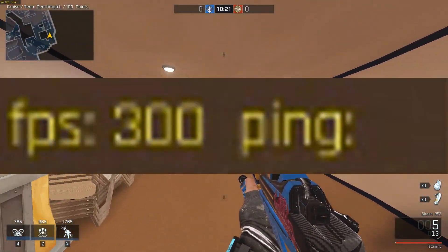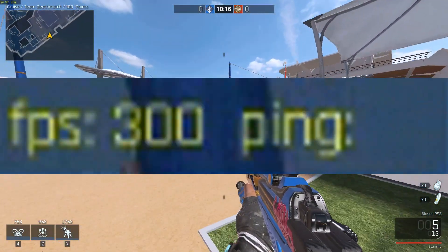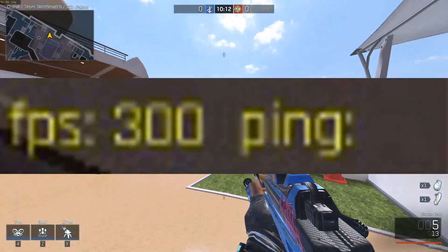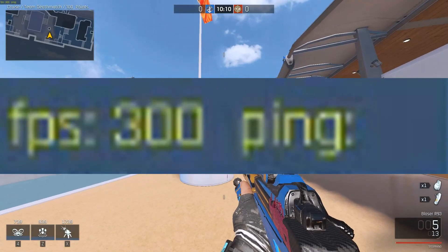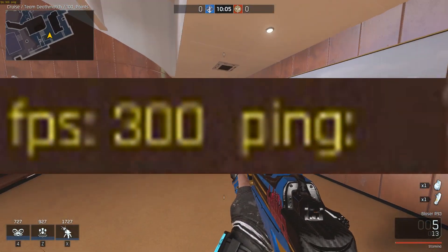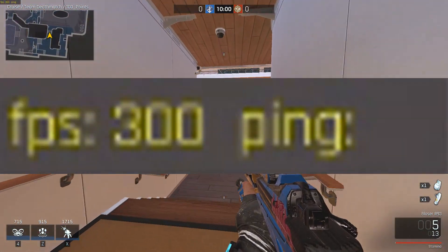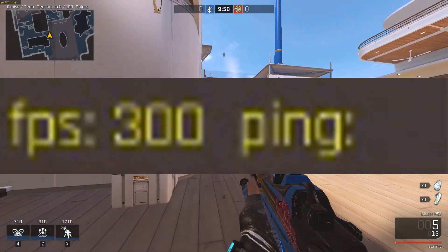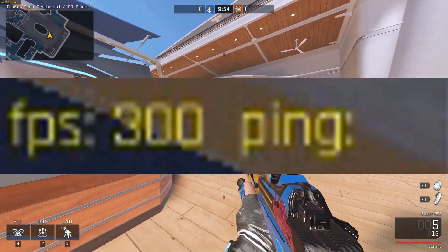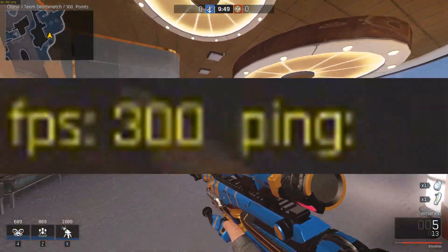Going into Cruise on the brand new performance update, I literally just walk around and don't lose any frames whatsoever. I'm staying at 300 frames — sometimes I go over that — but I'm hitting exactly 300 which is my FPS limit. This performance upgrade is insane. I'm personally seeing an upgrade of like 40-50 FPS on the minimums.